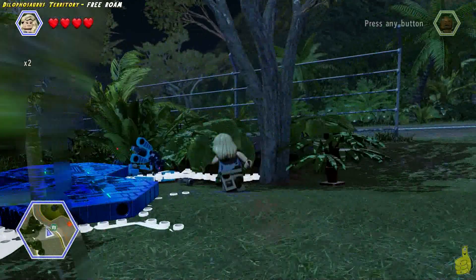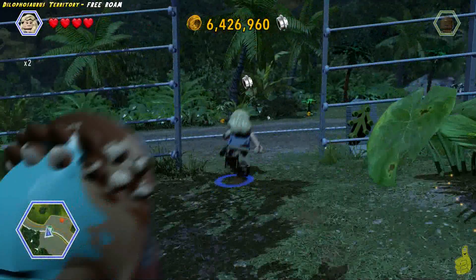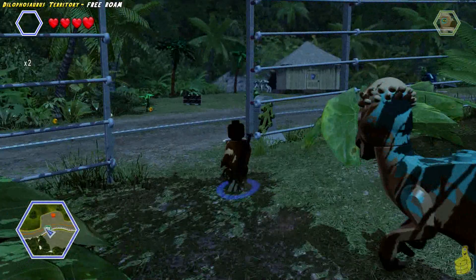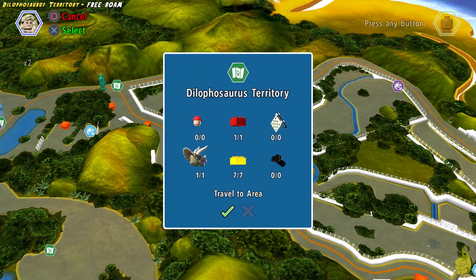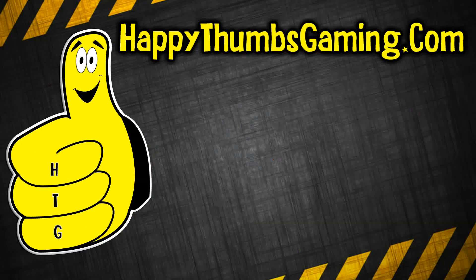We run back to the kiosk to make sure we got everything, and we also need to build up the dino station for some studs. There's a weird moment where I ran out with Ellie and the game freaked out — like 'no, you can't leave with me' — and Ellie disappeared. We switch back to Ellie to keep things going. And with that — Dilophosaurus Territory free-roam, Lego Jurassic World — all of the collectibles are now yours!